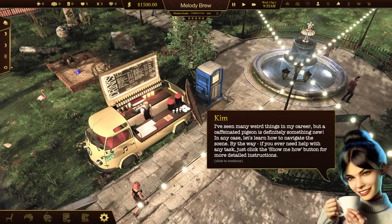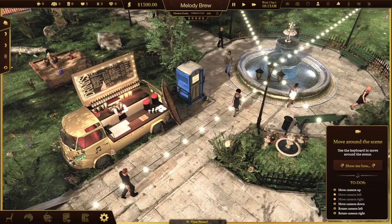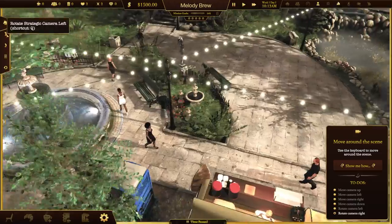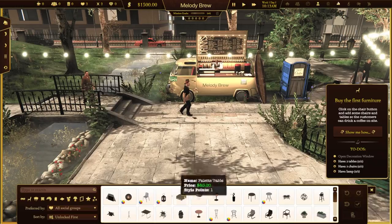Oh what, he just did a backflip! He's break dancing! Is he doing the moonwalk? I may or may not have spiked that coffee. Move the camera up, down, to the left, to the right — easy, right? All right, cinematic mode!